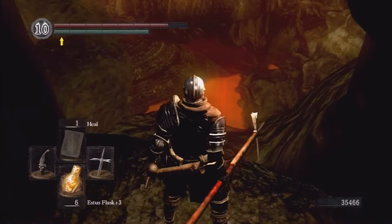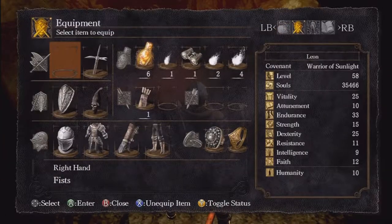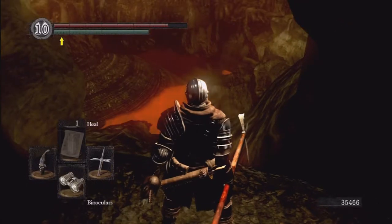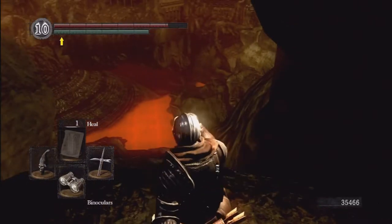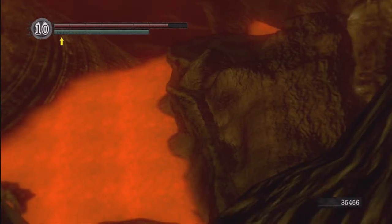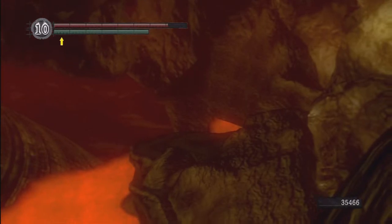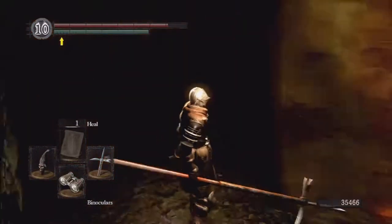It's pretty cool — if you look out here, you can see the Demon Ruins. That's the Demon Ruins where you fight. Let me see if I can zoom in with the monoculars. Right there — that pathway — that's where you run up to fight Ceaseless Discharge. That little walkway right there is where you walk around. Ceaseless Discharge would have been standing right up there. Pretty cool.